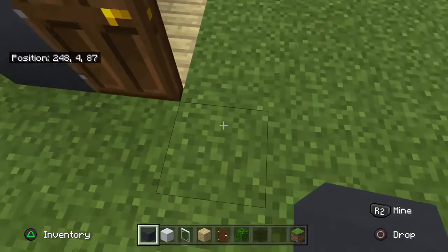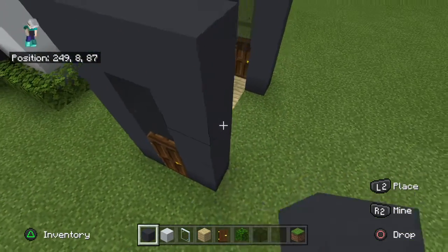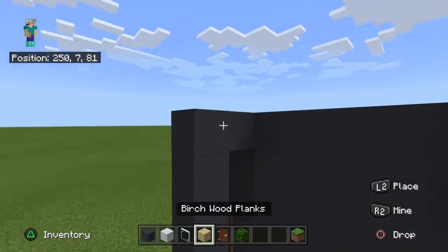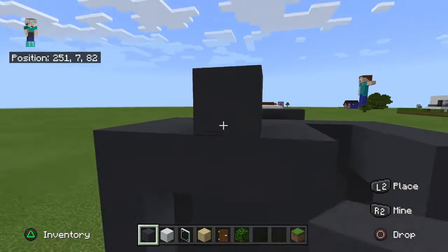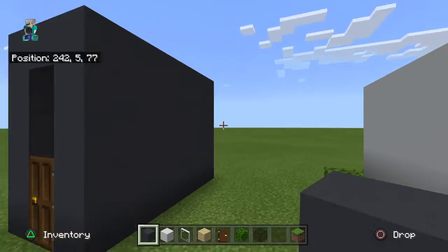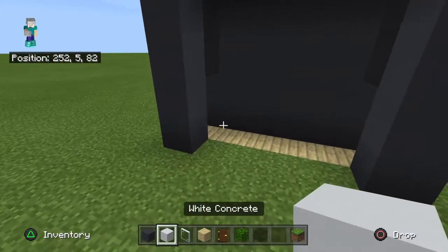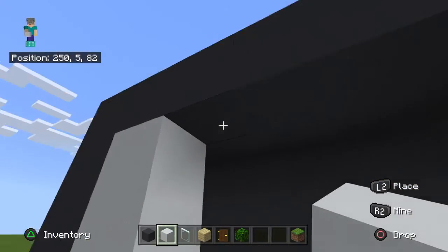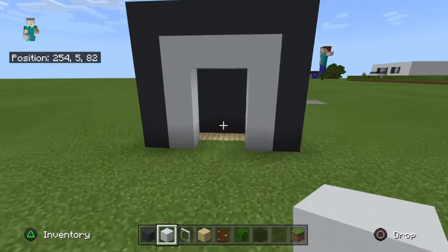So then you want to just do the same thing on this side here. And then you want to place two blocks coming in on every bit on the ceiling there, so you can get this pretty much box shape — except leave one side open. And then you want to circle this with white concrete, like that, and make an archway out of white concrete.